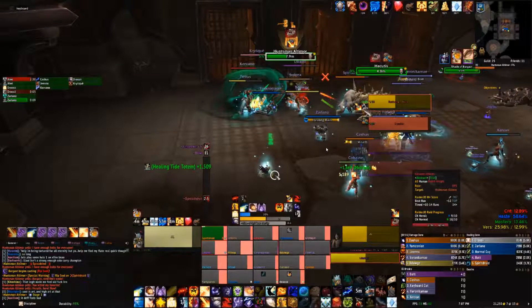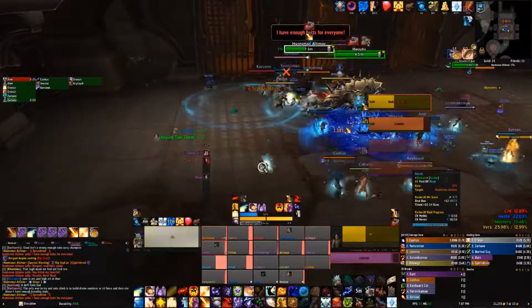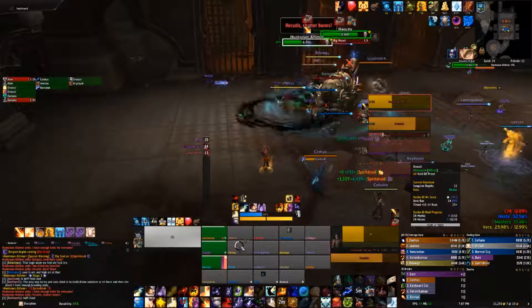The second dog is dead and Hakutis has spawned. My Spirit Shell was just about to come up — I would have had it for the next Rip Soul in about 10-15 seconds, but we killed the dog so fast it's not going to come out. Now that Hakutis is out, I should start ramping right now. Hakutis is going to start moving — he's already at three stacks, he'll have four soon and the tank is going to move him.